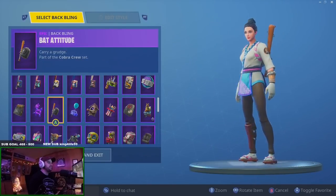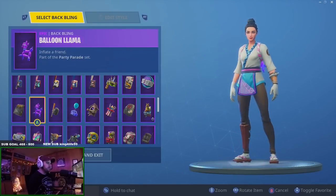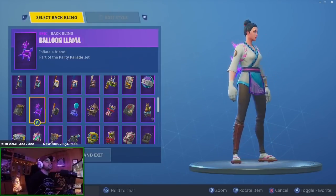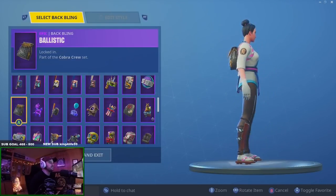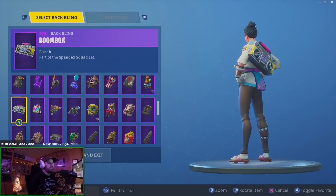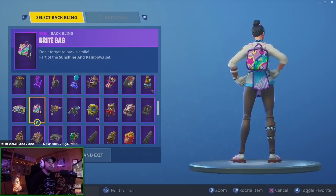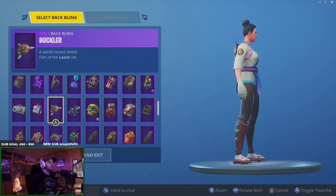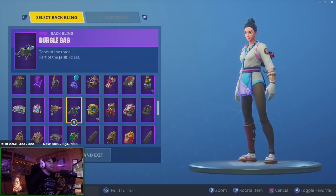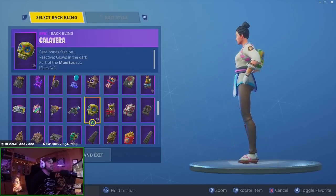Bird Hovel — I like it, pretty cool. Battle Balloon — I guess. Bat Attitude — I kind of like it. Balloon Llama — I like that as well, it goes with the pink and blue on her outfit. Ballistic — not really. Boombox is gross. Bright Bag — I like Bright Bag, that looks really good.